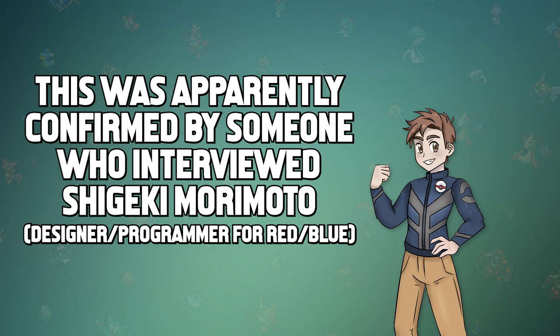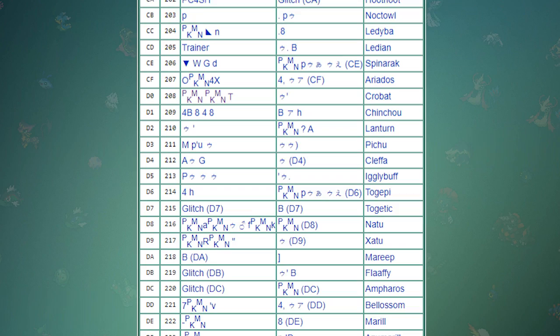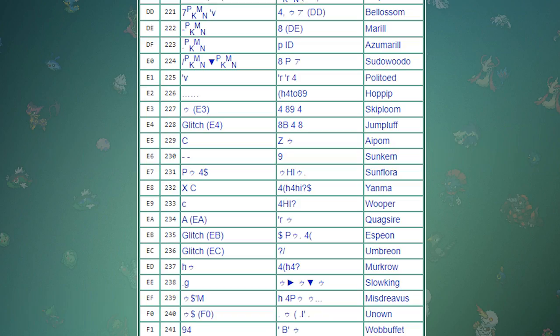Anything following index 190, as well as index 0, is just a collection of garbage data — and if you've encountered one of these Pokémon before, it's a very unique experience. Out of all the Pokémon in the game, these are the most dangerous, as encountering them may not all be that bad, but attempting to get them in your possession may cause damage to the game — but we'll focus more on that later.